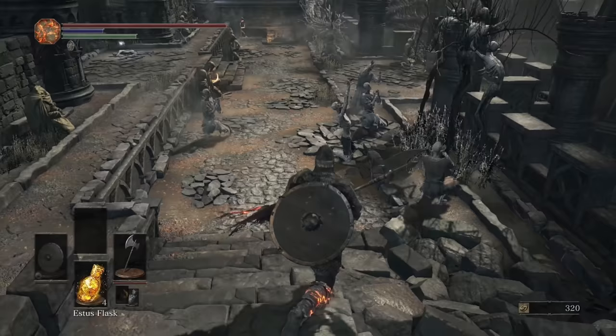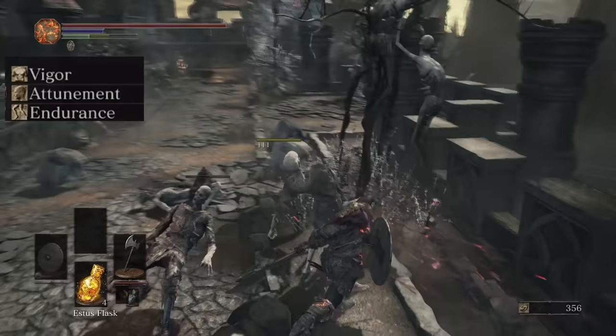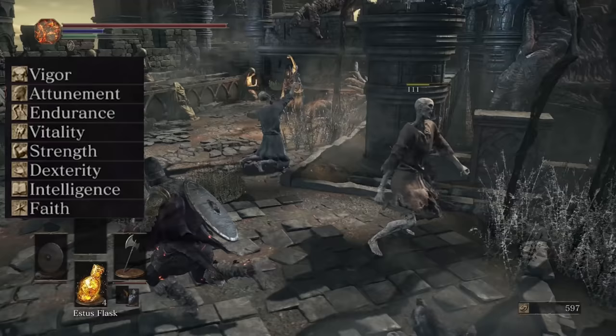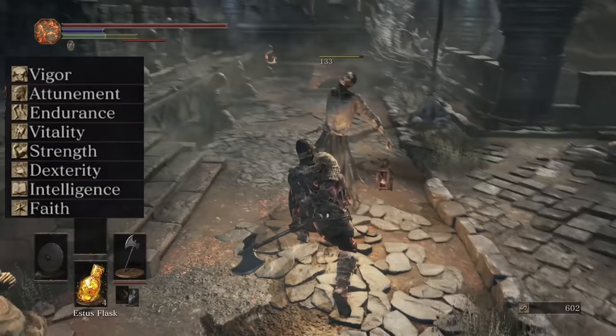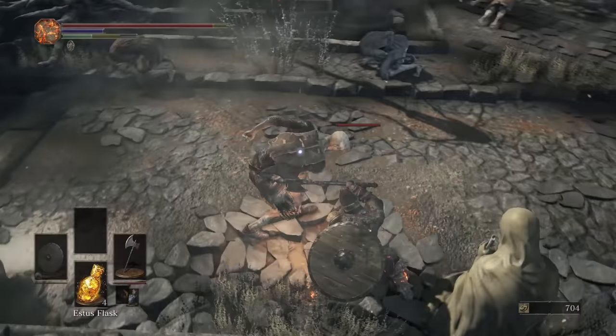Where this ideology falters is in its stats, as while most are consistent across the series, there is the occasional one that gets a change. Vigor, Attunement, and Endurance level up the Health, FP, and Stamina bars respectively. Vitality increases equip load, allowing you to wear heavier armor without fat rolling, as well as slowly increase Physical and Poison resistance. Strength, Dexterity, Intelligence, and Faith are all combat stats that can grant you the ability to build specific weapons and do more damage with the help of scaling. The final one is Luck, which increases item discovery and curse resistance, with Dexterity also decreasing spell cast time.